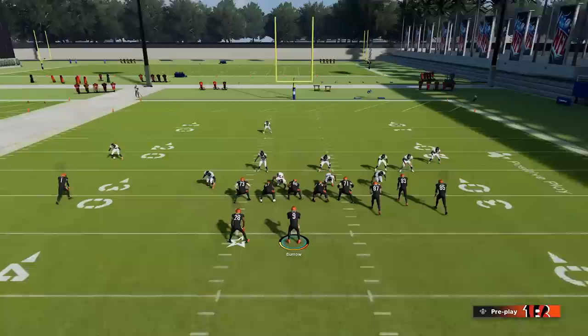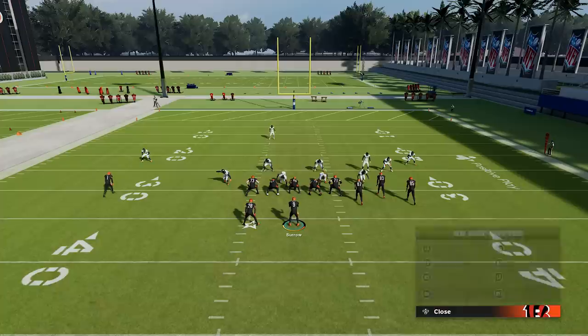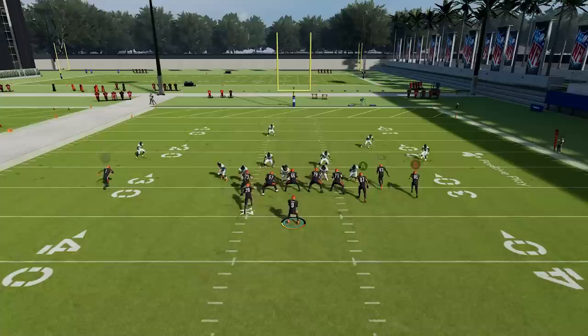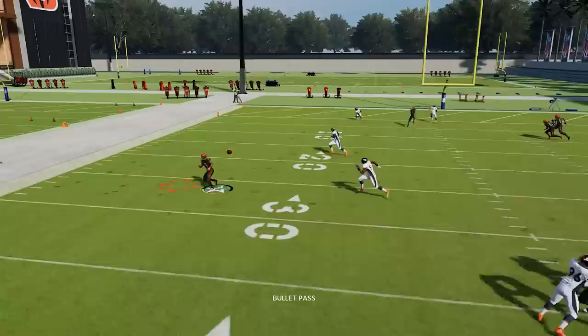Number seven: the effectiveness of halfback out routes — one of the best routes in the game this year. To put your halfback on an out route, hit Y/triangle, select his icon, and use the left joystick to put him on an out to the left or right. This route does a really good job at destroying man defense and usually finds an opening against most zone defenses too. Even human opponents have a tough time defending it. Look at the separation against man defense, and against zone you can get underneath and catch and run for easy yards.